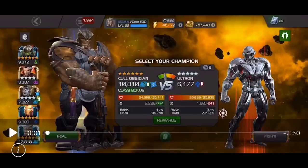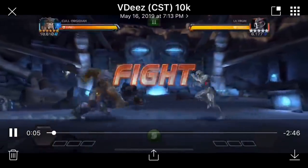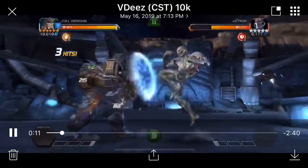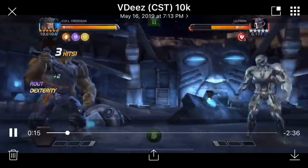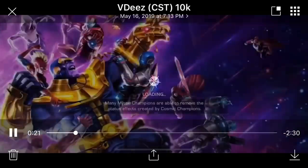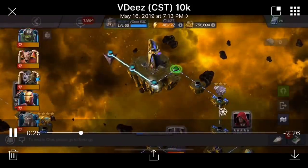Now we have a 5-star awakened Ultra. You've got the class advantage so you're not expecting it to be a super tough fight. But check out that heavy — 3 armor breaks and 35% health down in the very first go. It reminds me of the parry-and-heavy strategy against Domino with Red Hulk. But that's it — 5 hits.